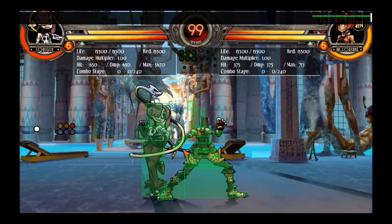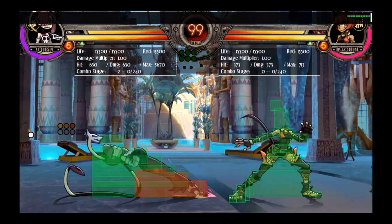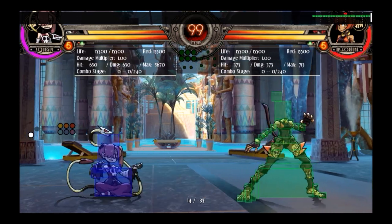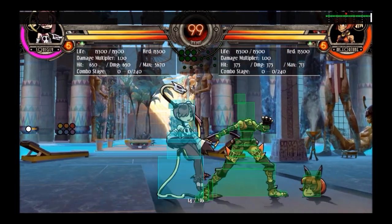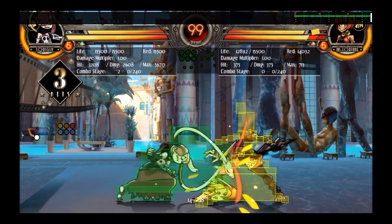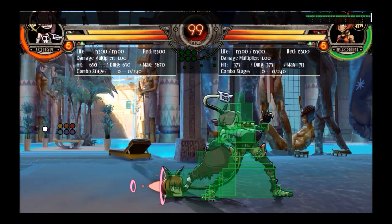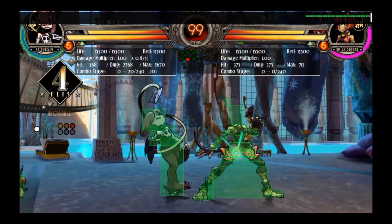In terms of combos, there are two differences. Crouch medium kick actually moves you forward when you cancel it. As opposed to stand medium kick, which just pushes you away as normal. So if you're doing stance cancel combos, you might think crouch medium kick is harder to do, but it's kind of better because it keeps you closer to the opponent, making the rest of the combo easier.